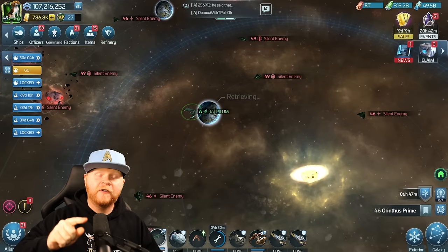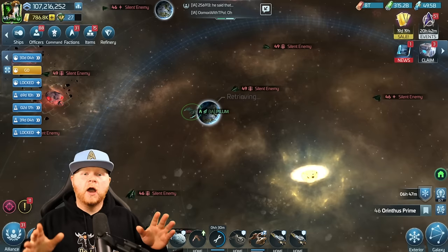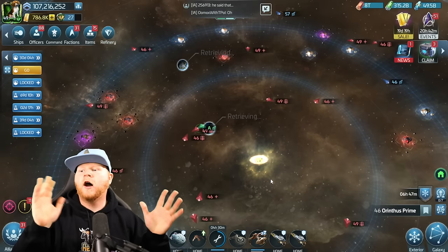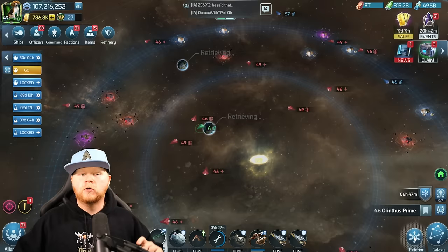Hey everybody, today we're going to sit down and talk about the silent enemy, the refinery, and the fact that this now opens up 8 — technically 12 if you count all the different levels — free primes in the game, and everything to do with the new temporal artifact and silent enemy loop and system and crewing and all the different things. We're trying to cover that and the basics of that all in this one individual video.